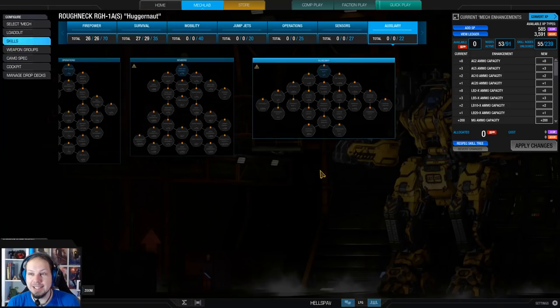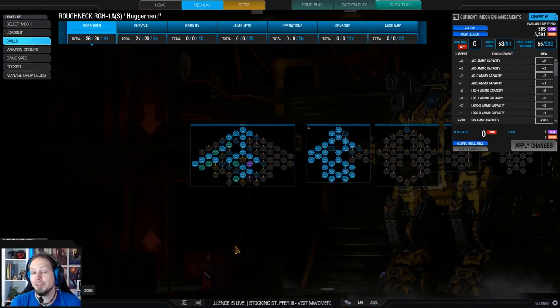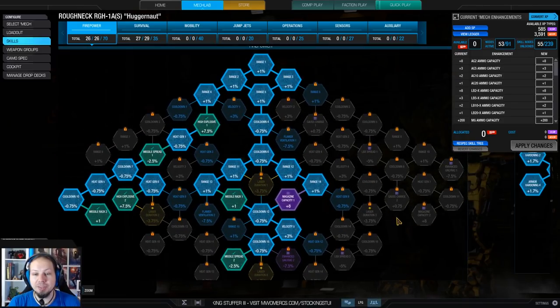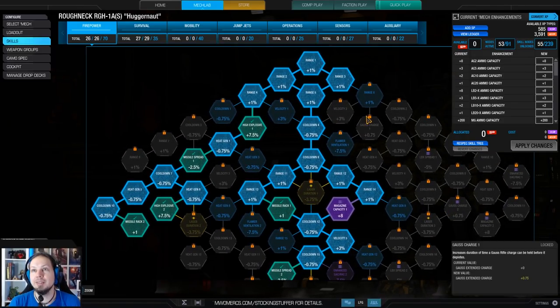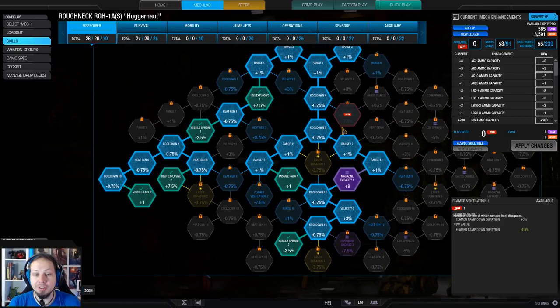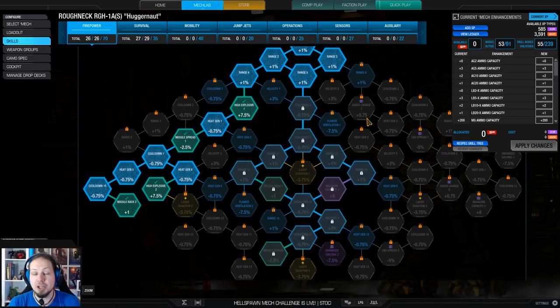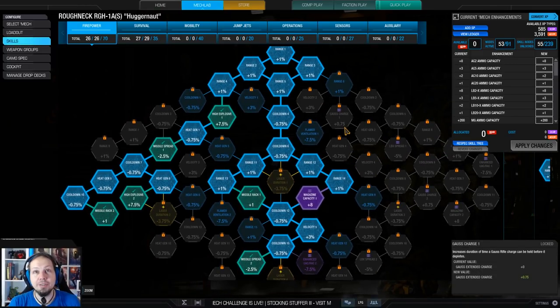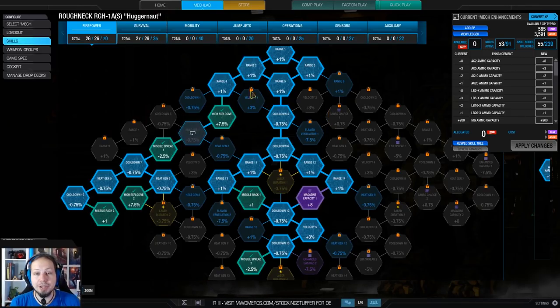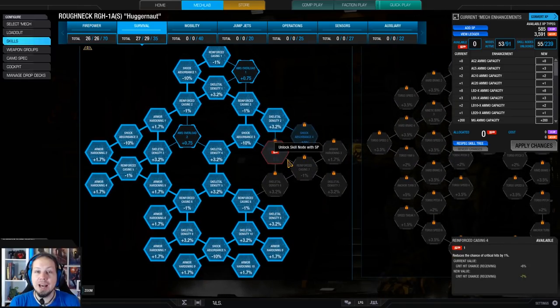The skill build looks like this — not yet finished. We have 53 of 91 skill points and my firepower tree is basically finished. I went for all of the missile nodes, one magazine capacity and range — range, range, range, range — because you want to be in the face of the enemy with your machine guns and Flamer as quickly as possible. I skilled a little bit of range along the way here.